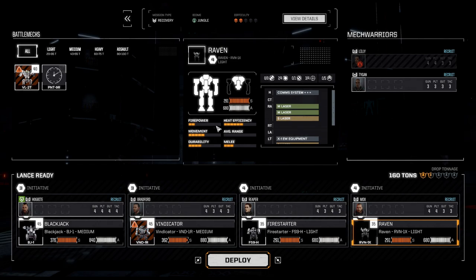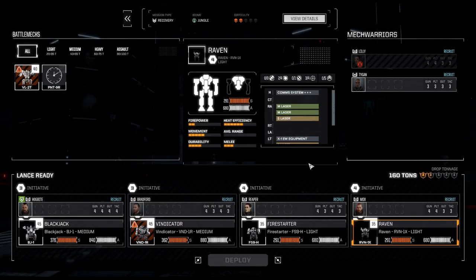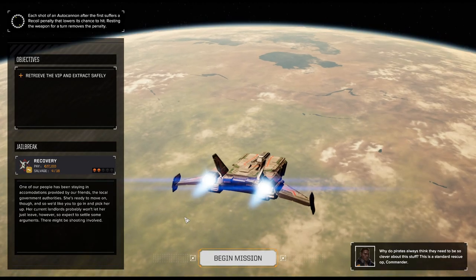Jungle as a biome is good. We can use a small mech because you want to move fast in that biome, and from a heating standpoint it's kind of moderate. There is also some water, so we'll be able to potentially park our mech there if we really need to work against overheating. Let's start to deploy.